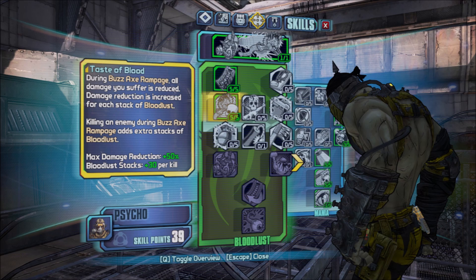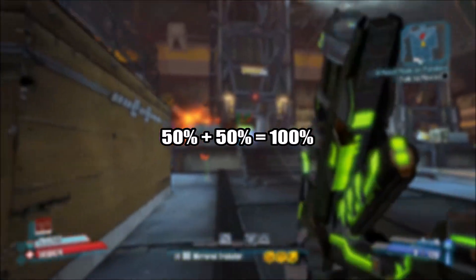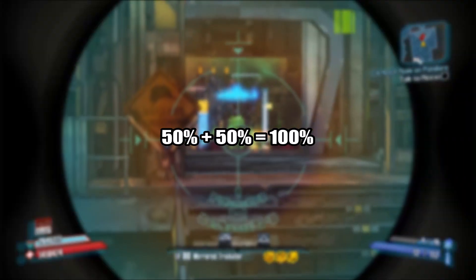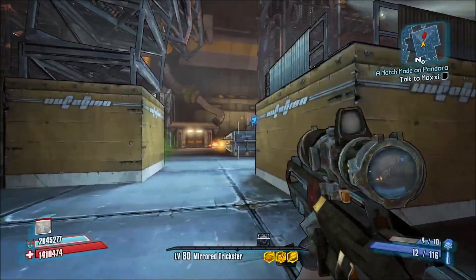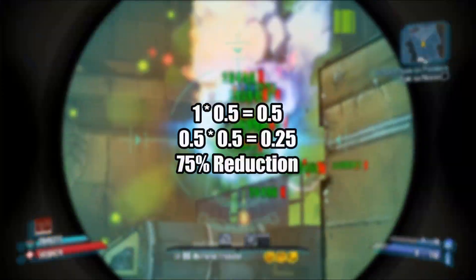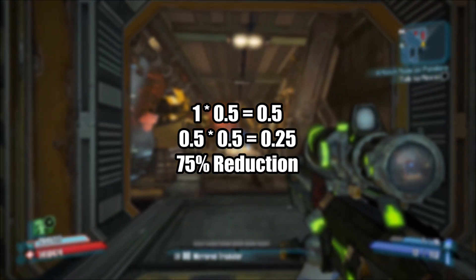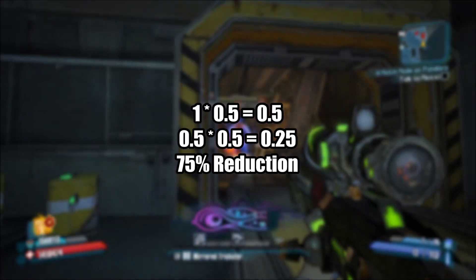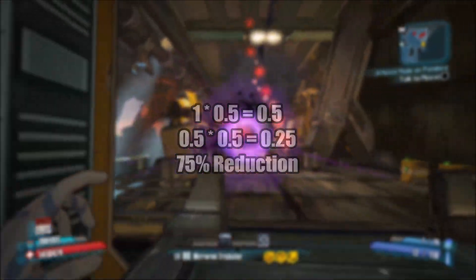Now let's add a second skill — Taste of Blood at 5 out of 5, which is also 50%. If the game added these additively, we'd arrive at minus 100% damage received, making us invincible, but that's obviously not the case. We could assume the bonuses are multiplicative — 0.5 times 0.5 — which would give 75% reduction, but that's not the case either.